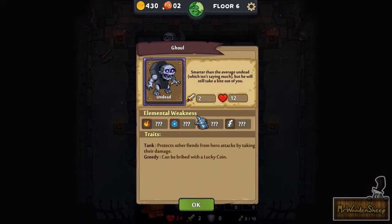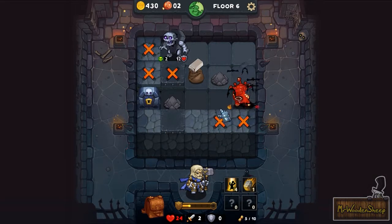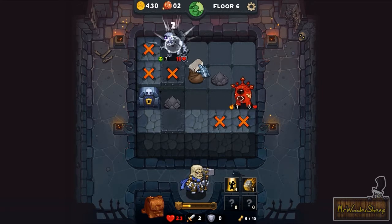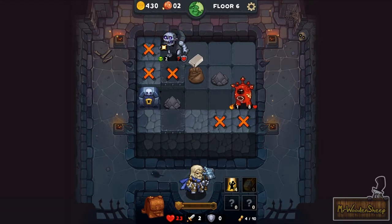Oh god, another new enemy — a ghoul. Smarter than the average undead, which isn't saying much, but he will still take a bite out of you. He'll protect other fiends from hero attacks by taking their damage, and can be bribed with a lucky coin. So that means if I attack another enemy, he's going to protect them? Excuse me, person — I'm going to kill you. That is incredibly rude.